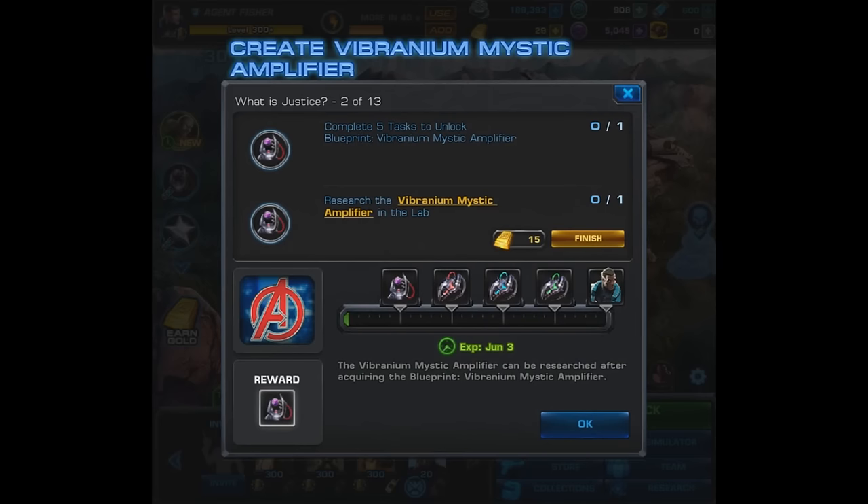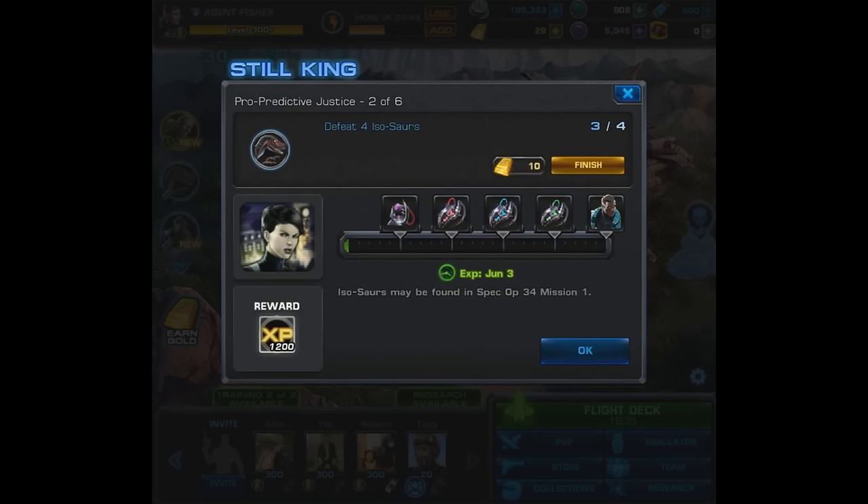The first and second tasks they give you cannot be completed right now, so when you see this you're kind of like 'wait a second, I'm stuck.' Usually when you get stuck, just start doing a battle in the spec-up and then a task will appear. Right away you're going to want to choose a side — I went with Pro Predictive, so that's going to be the path we take here.